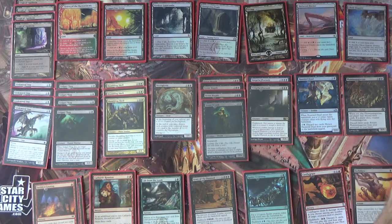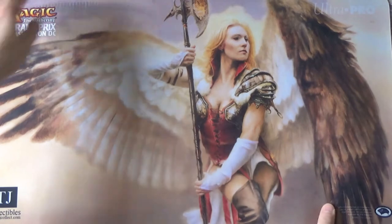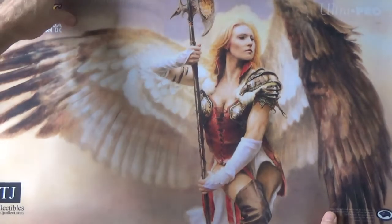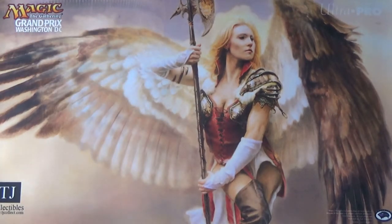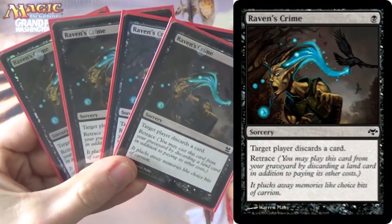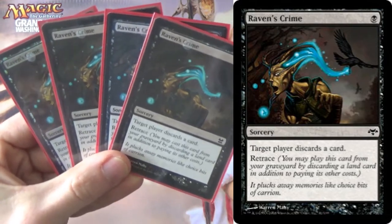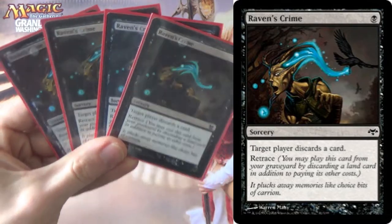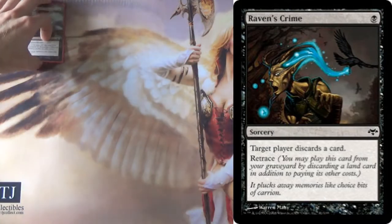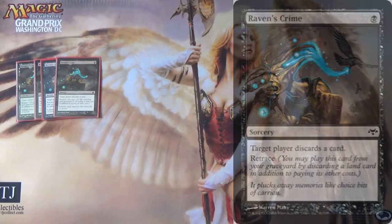For the sideboard — you may notice something this deck lacks. It is fragile to combo decks because all we can do against them is try to outrace them, and in Modern we're probably not going to. We are a redundant deck, but we're not that fast. So what we're doing against combo decks is running four Raven's Crime — a target player discards a card. You get to do it over and over again thanks to Retrace, which lets you cast it again from your yard by discarding a land card. Life from the Loam lets us get a bunch of lands back, and once we make a bunch of black mana off Crypt of Agadeem, we can do this over and over again.